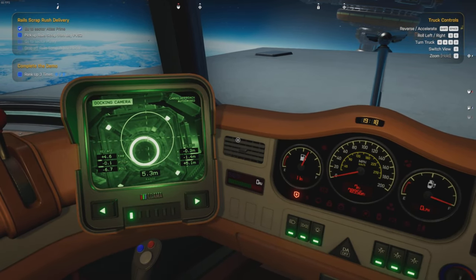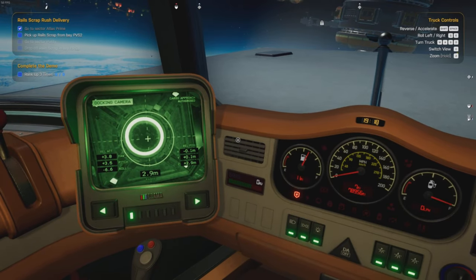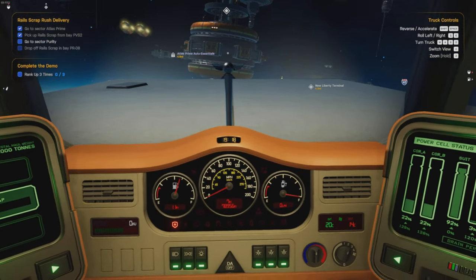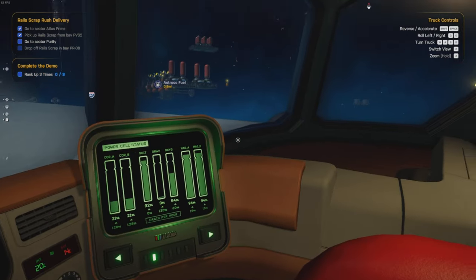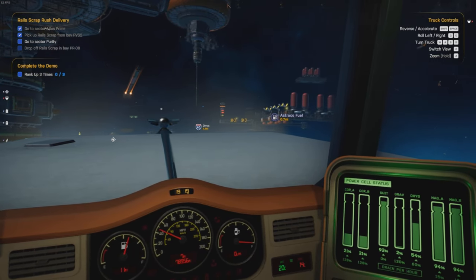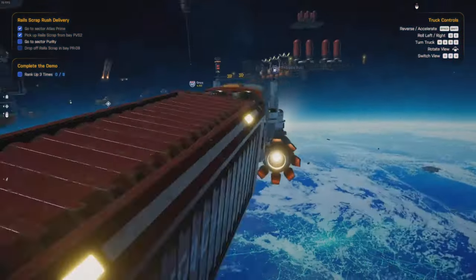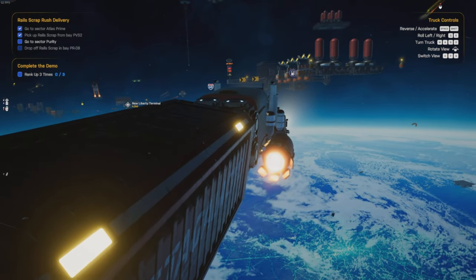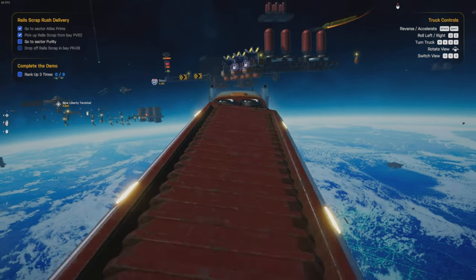Slowly dude, slowly. There we go - are we in docking range? Not yet. Oh, maglock ready - do it. Got it. Right, let's go. Go to sector Purity, okay, so I'll go for a jump gate I'm guessing. Right, there's a station there, should we go over there and have a quick look? I'm guessing the fuel is just basically the power cell. Is the fuel different from the power? I don't know yet.